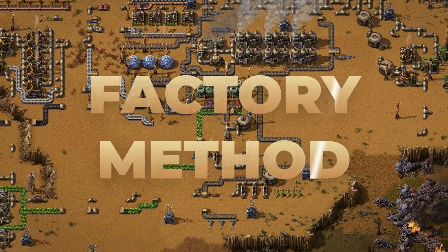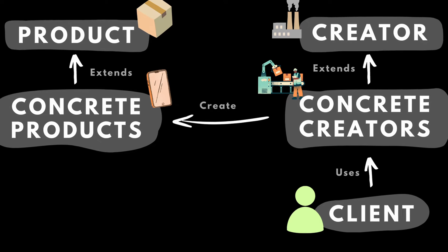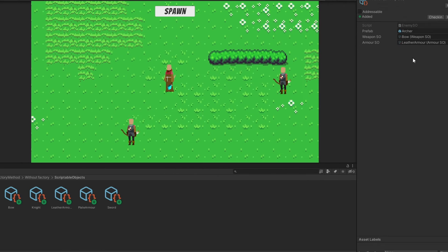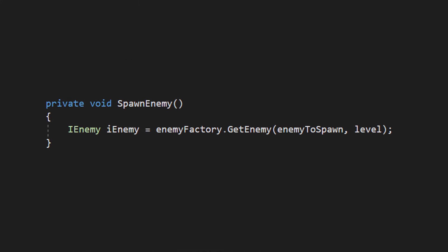Factory method allows you to simply handle complex object creation and make your games a lot more flexible. There will be no more coupling between your classes, so you will be able to switch them as you want. The creation logic will be in one place, which will make your code more reliable and easy to modify.